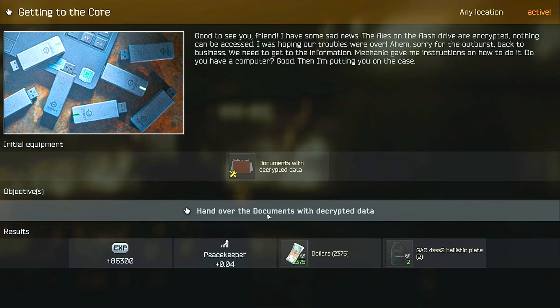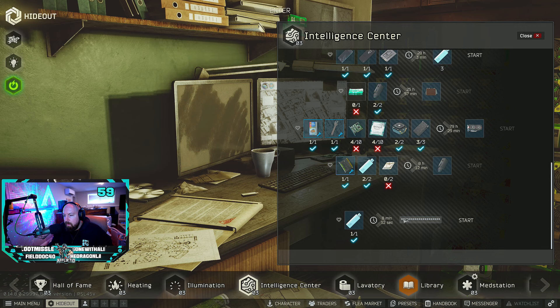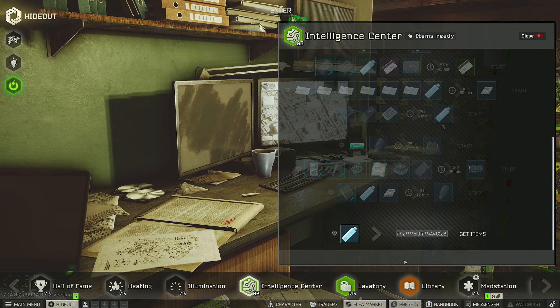Once you accept this task, you also unlock the craft for the documents with decrypted data at Intelligence Center level one. It will show up at the very bottom of your Intelligence Center as an encrypted flash drive with an arrow pointing towards a bunch of asterisks. Every time you complete this 10-minute craft, you will gain two parts of the documents with the decrypted data.